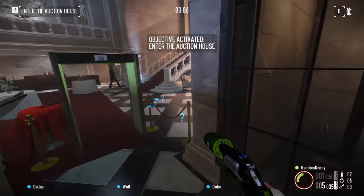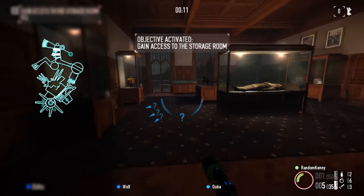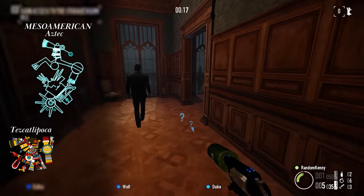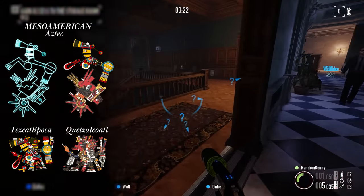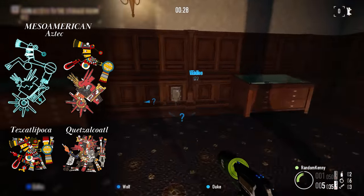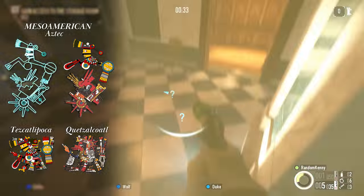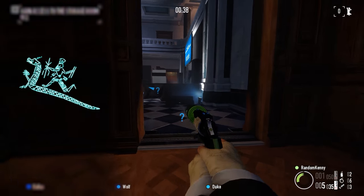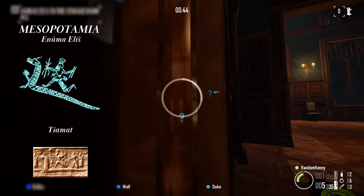We have a few more things to discuss from the tablet. We have a set of hieroglyphics from different mythos. The first is Mesoamerican — specifically Aztec — and it depicts two gods: Tezcatipoca and Quetzalcoatl. The Five Suns story describes four great ages preceding the present world, each ending in a catastrophe, each usually caused by either Tez or Quetz. The second are from classic Mesopotamia. In their creation myth, the Enuma Elish, Tiamat — one of their primordial beings — gave birth to the first generation of deities.